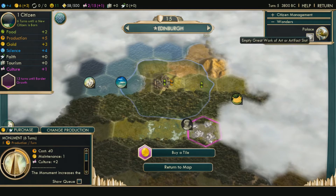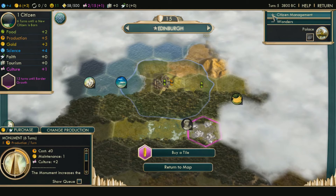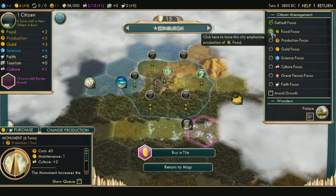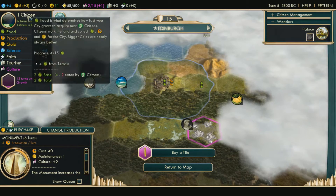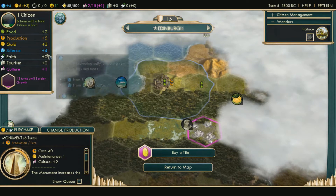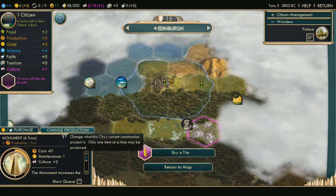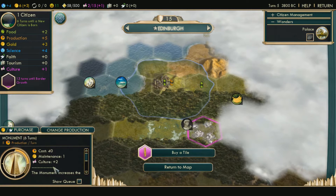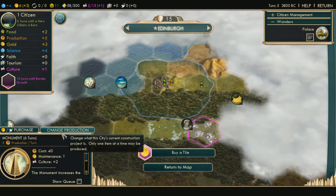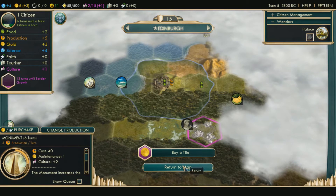So this is the city screen — you can look right here at the wonders. Right now there's a palace. These are the ones I can build right now. It's in management and it can be focused. There's one citizen and he adds this stuff. 13 turns till border growth, which is when I grow to there. You can change production — I'm not going to though, because I like what I'm producing. And you can purchase a unit or building automatically. Usually I don't really worry about anything in here.